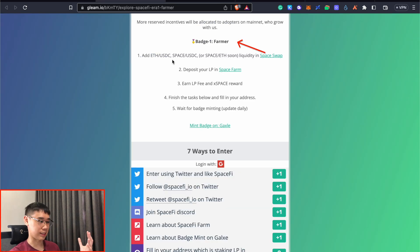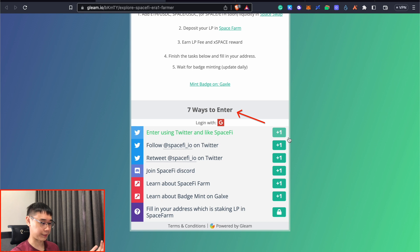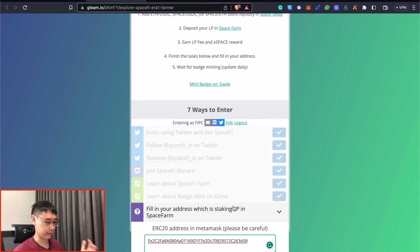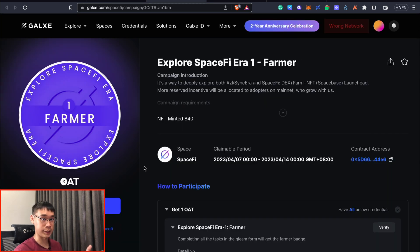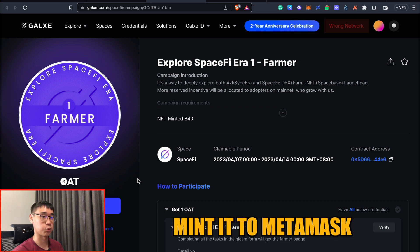We have now finished all of these tasks and we can complete all of the remaining tasks on Gleam. We can now enter our MetaMask address that starts with the prefix 0x. Now that we have submitted all of the entries for SpaceFi, you can keep an eye out for the Galaxy OAT and once you have qualified for it, you can mint it to your MetaMask wallet.